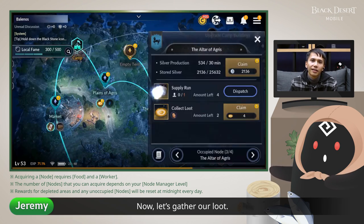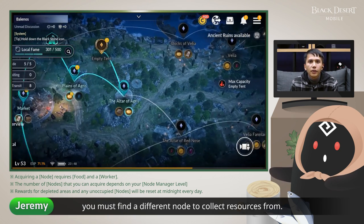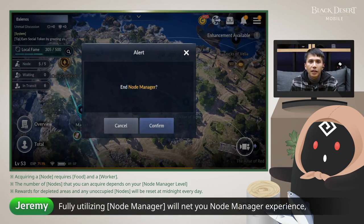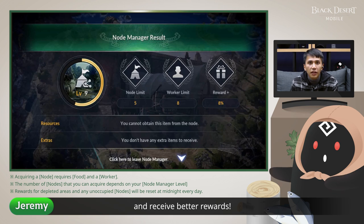Now let's gather all the loot. This is great! Once your current node has been depleted, you must find a different node to collect resources from. Fully utilizing Node Manager will net you Node Manager experience, and a higher Node Manager level will allow you to dispatch more workers and receive better rewards.